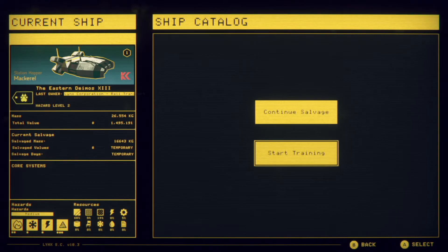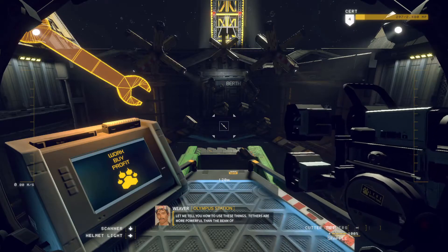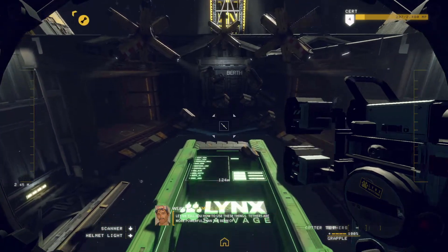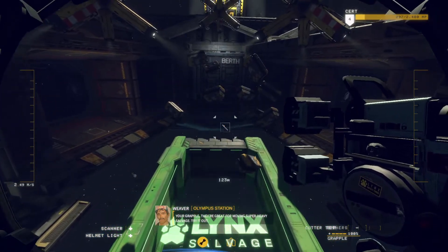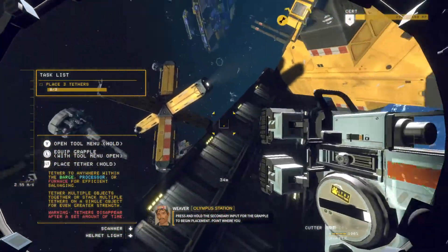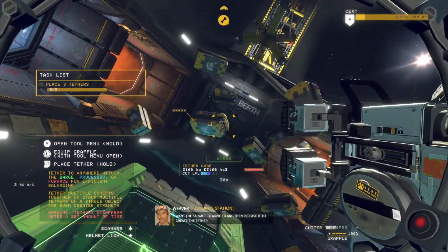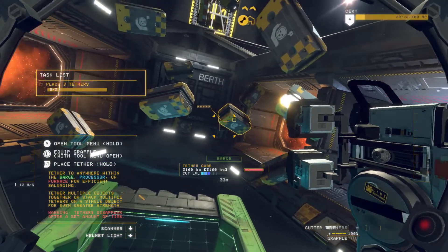I'm not going to continue that salvage because there's basically nothing — well, not $600,000 worth of salvage, that's for sure. So I'm going to start training. Let me tell you how to use these things. Tethers are more powerful than the beam of your grapple, so they're great for moving super heavy salvage. Press and hold the secondary input for the grapple to begin placement. Point where you want the salvage to move to, and release it to create the tether. Tethers handle up to 3,000 kilograms.